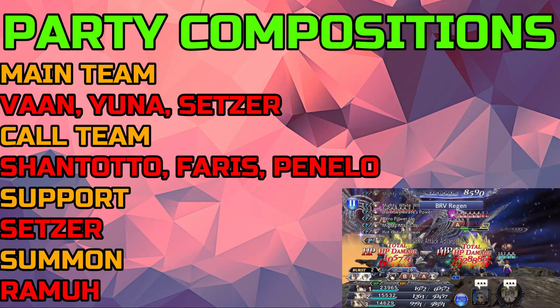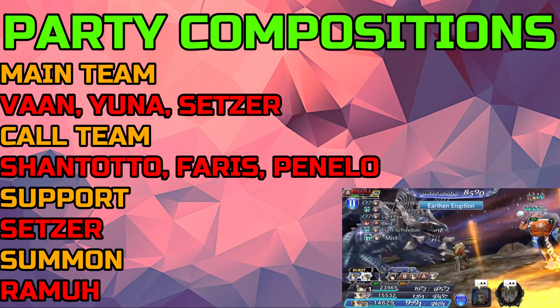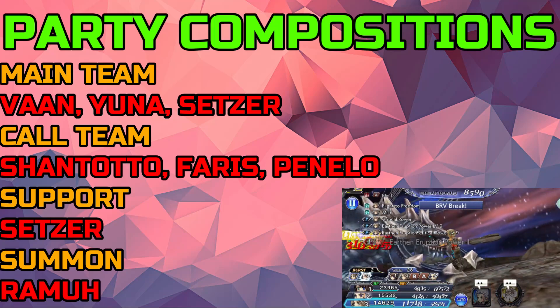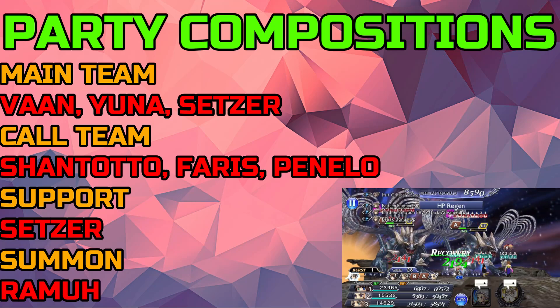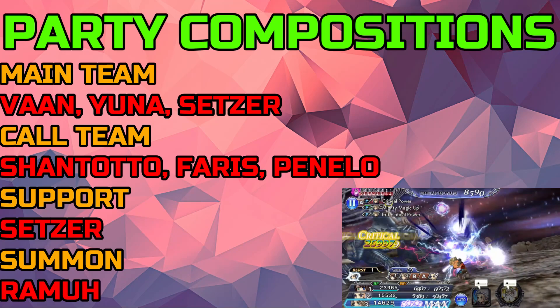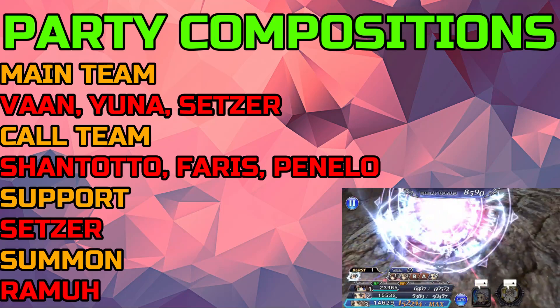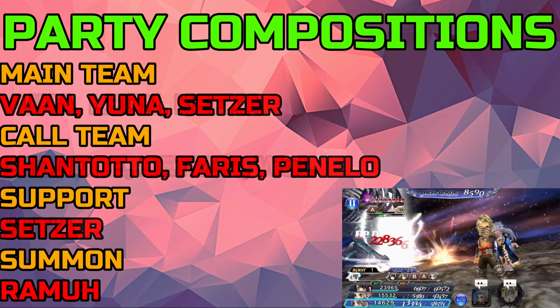Even with this team, you have to be patient — I had to reset a few times when things didn't go my way. Setzer's Freeze is really, really good here as well. I mentioned paralysis and HP disable, but Setzer's Freeze works really well in this fight too.